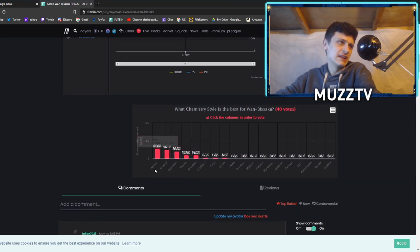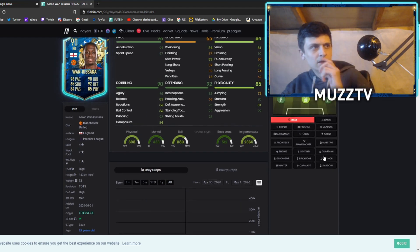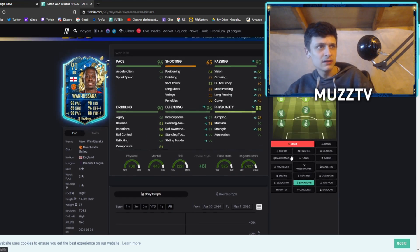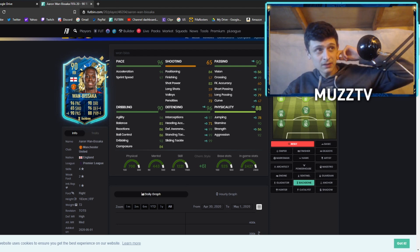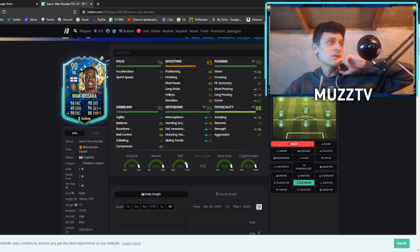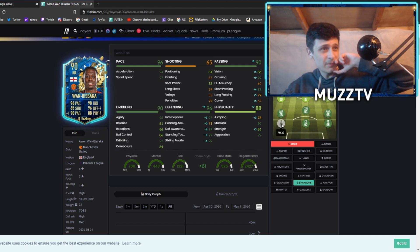Everyone's sort of just guessing on chemstyle. Maybe an Anchor or Sentinel — Sentinel might be a shout. Or a Backbone, actually — a Backbone makes him a 95 in something. Backbone might be the play because long passing is important for a right back, for those line balls. I didn't realize his long passing was that bad.